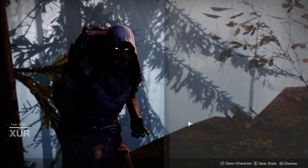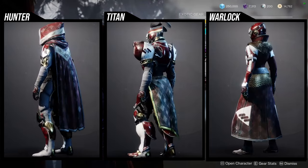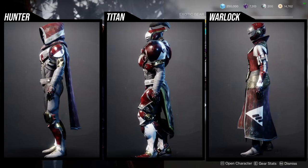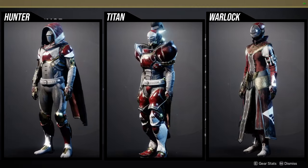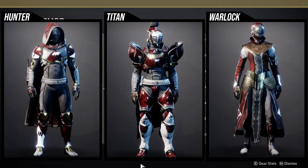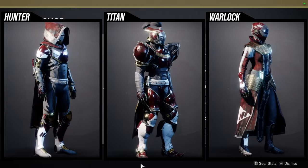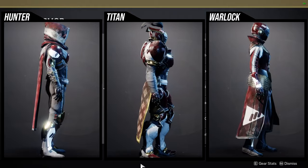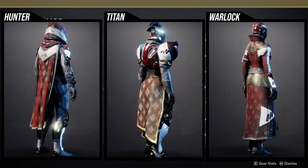As for Xur, he's on the EDZ on the Winding Cove. He's currently selling the New Monarchy armor set. This is pretty interesting considering this is like a reskin of another armor set, aside from the class items, if I remember correctly. Let me check this out — it should be under factions. For the hunter, the helmet's pretty cool, the arms are super dope, the chest piece is really cool, the boots are really cool. And this is the problem — the cloak is so dope, but the hunter has this issue where the cloak doesn't look like it's fitted to the chest piece, so it looks like it's just hanging, which is really unfortunate.